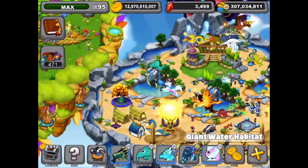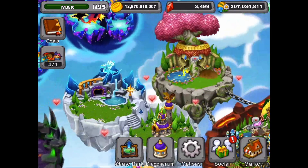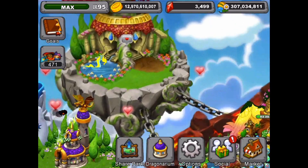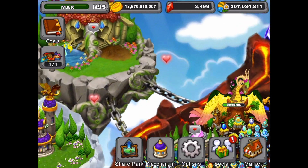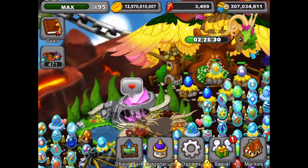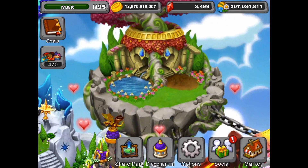We also have a combo going on the island — it's the current and the plasma — and that got the breed time of 12 hours 48 minutes. I'm going to see if it's a surge dragon or another plasma or current. We got a plasma dragon again, so that's what happens when the dragons in your combo have the same breed time as the dragon you're trying to get.